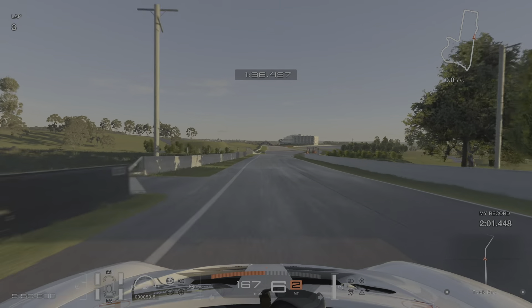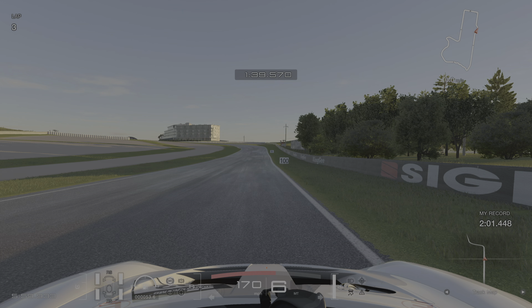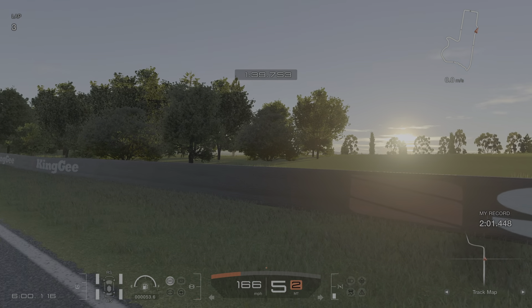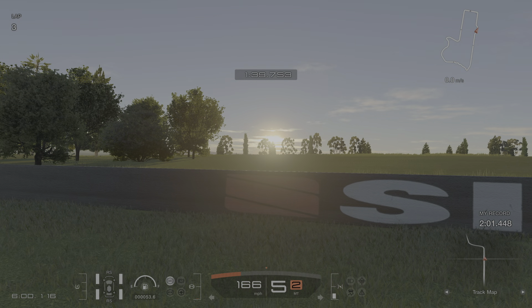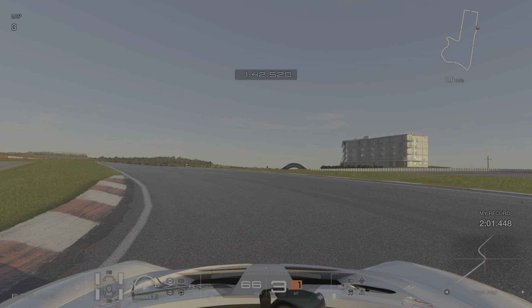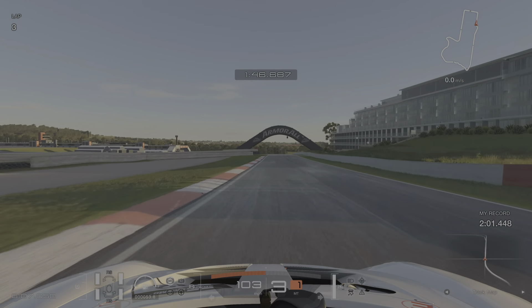I'm six tenths up on my best at this point. Nice and flat out, and then I'm braking just on the S of this barrier — that's my guide, the letter S there to brake down to third gear. You want to get your wheels in between that white paint and the rumble strip. If you hit the rumble strip, you'll oversteer and have to gather the car up and you'll lose loads of time. Wasn't perfect this lap, but you don't have to be to get the gold.